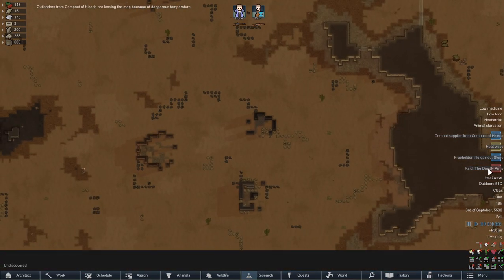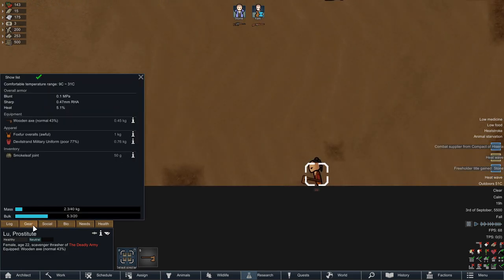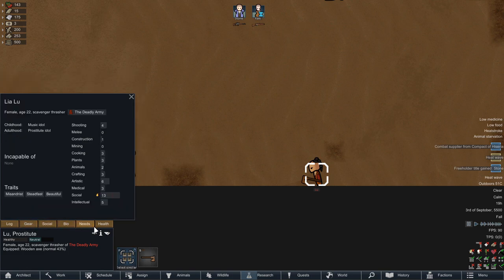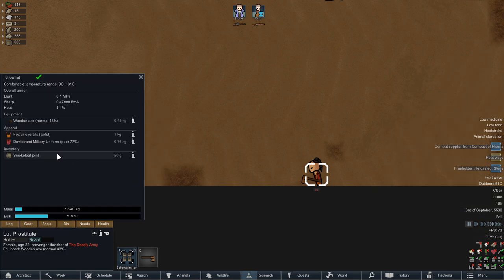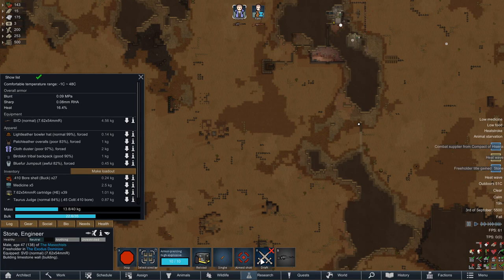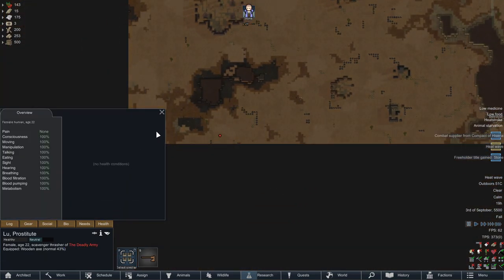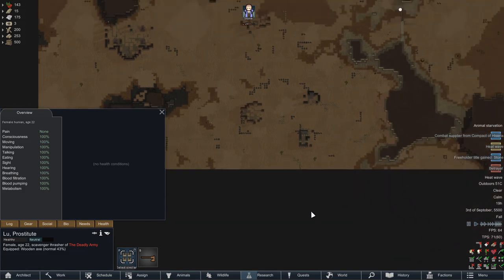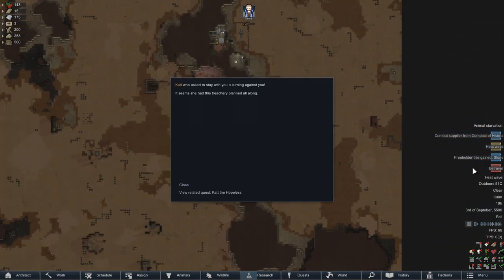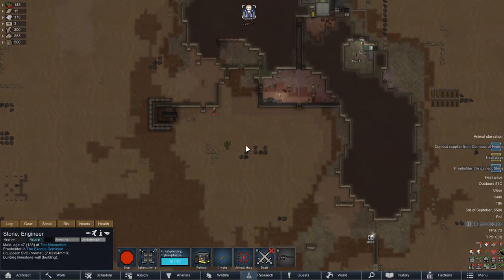What a shame — the deadly army is attacking. This time, this woman has a wooden hatchet, so be very, very afraid. Oh look at that, she has a smokeleaf joint too — awesome. Stone is going to be very happy about that. But then she'll actually just fall over. Well, looks like Kat wasn't so hopeless after all.